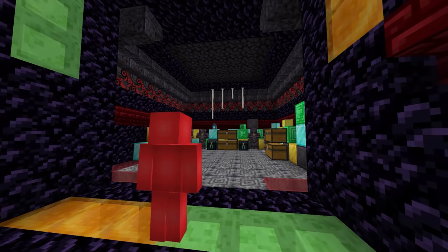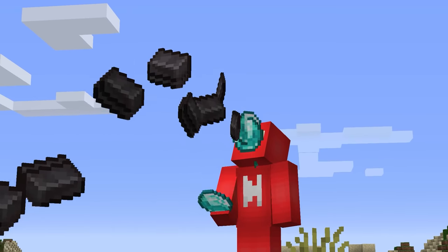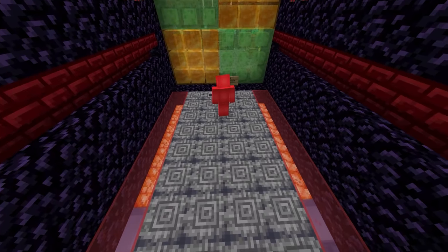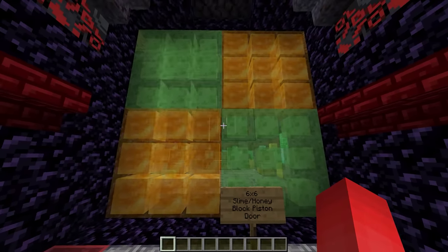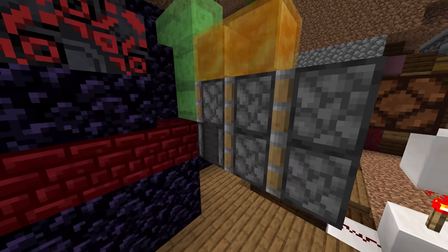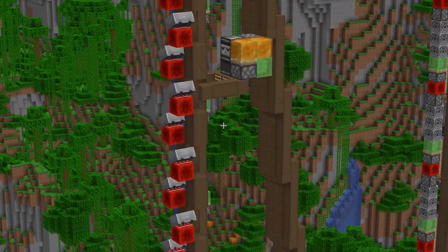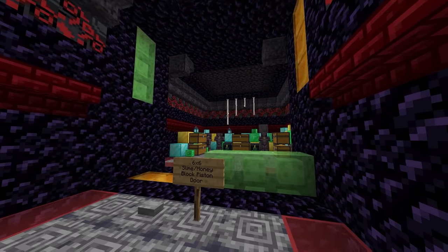Number twenty-one. In Minecraft, getting a bunch of valuables is the definite aim of the game. So you've got to give your diamonds and netherite something more special than just having them in a chest. To really crank up the splendor of your vault, combine the powers of slime and honey blocks to make a huge vault door for your base. As Mumbo Jumbo will tell you, ever since 1.15 rolled around we've been able to do some crazy contraptions by mixing together honey and sticky blocks.